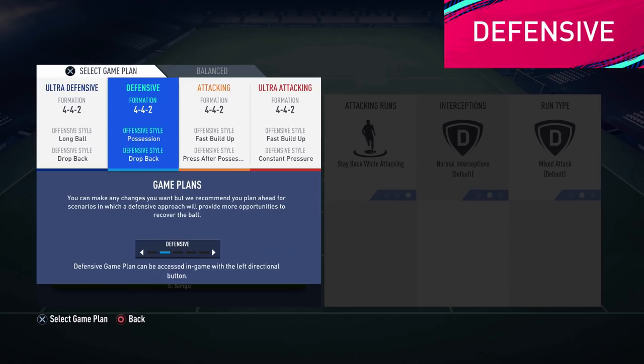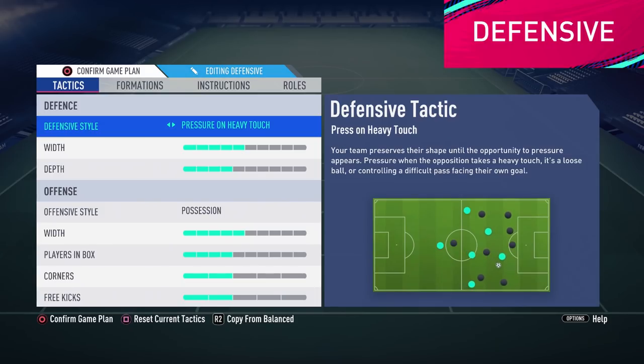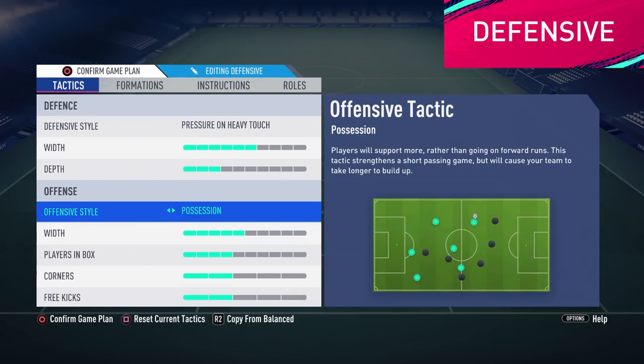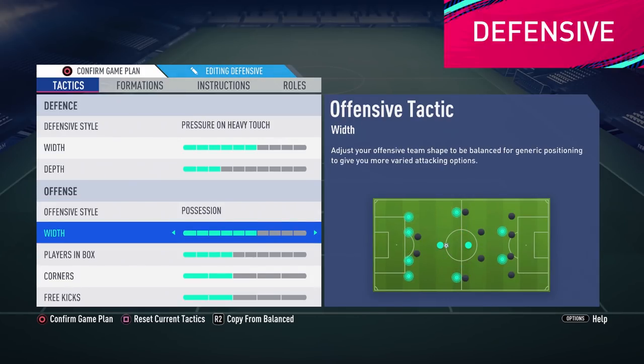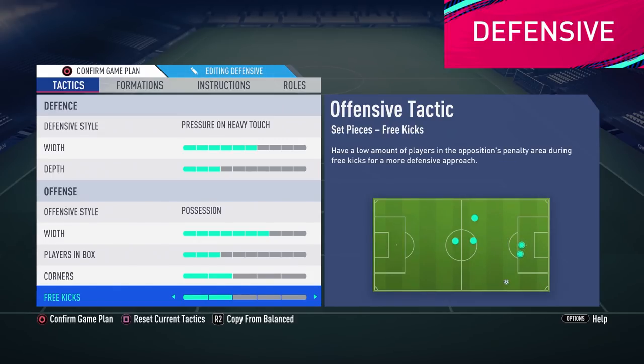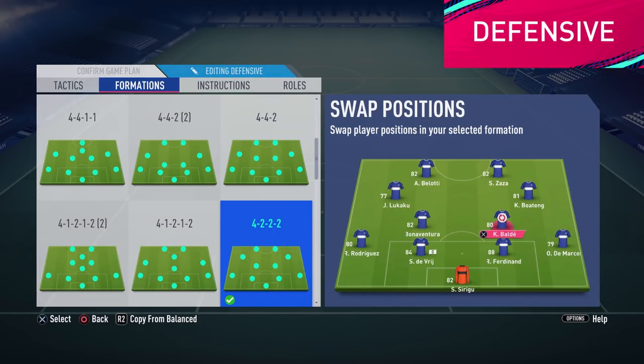I really recommend you to utilize all 5 game plans. Here we are using pressure on heavy touch instead, which is a safe option but adds a small flavor to it. Once again we are using 6 on width and 3 on depth, but here we are going to change our attacking style to possession. Also we are using 7 on width and 3 on players in box to bolster our possession style, and we leave corners and free kicks unchanged on 2. Here we can either change to a more compact formation or remain with our default option — in this case we will change to the 4222. Don't forget to swap the players if you are doing a formational change.